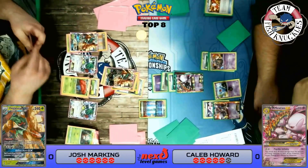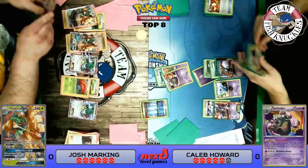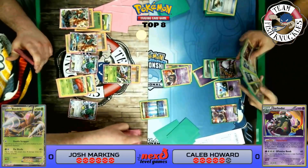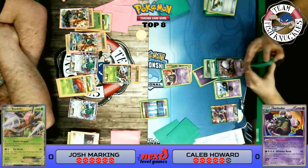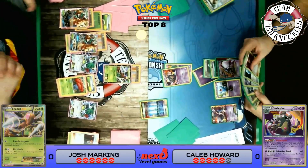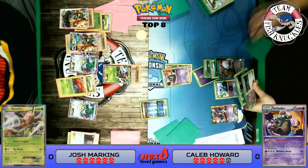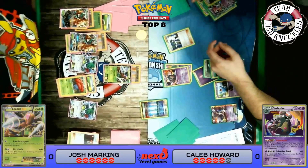On our card turn, we draw a card, put down Beedrill, Lysandre up that Garbodor, attach a DCE on the Beedrill, retreat, and use Double Scrapper to remove the Float Stone off the active and the Spirit Link off that Mega Mewtwo — putting our opponent in a weird situation! Now they can't use their abilities. That was an amazing play — the Beedrill, the Lysandre, and we are looking good. Caleb is back to not being able to play trainer cards, and we'll have Feather Arrows going on. Caleb tries to Sycamore to find something.